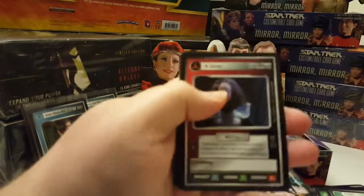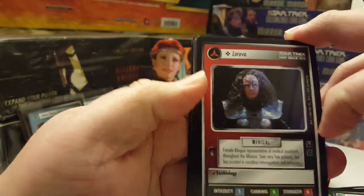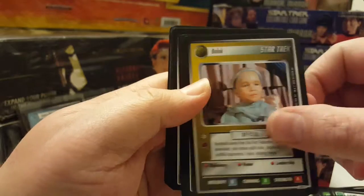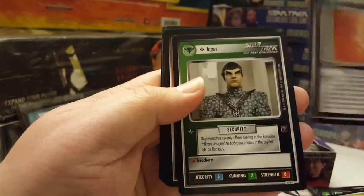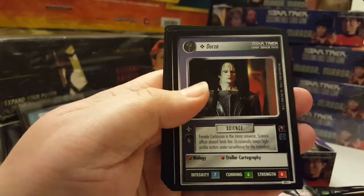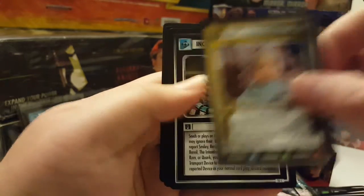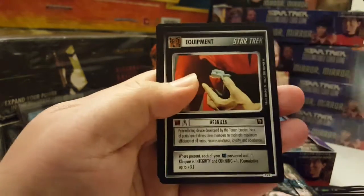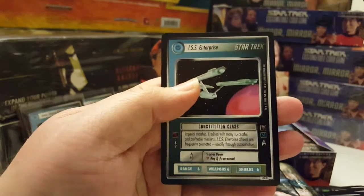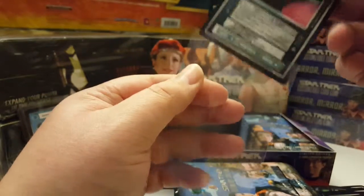Seventh pack: Loreeva, Dorza, Balak, Emblem of the Empire, Tagus, Loreeva, another Dorza, another Balak, Crossover, Agonizer, and the rare is the ISS Enterprise — another rare plus. I've already pulled two of them, but that's alright.